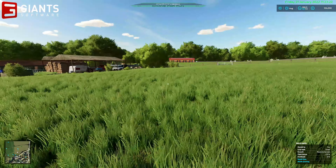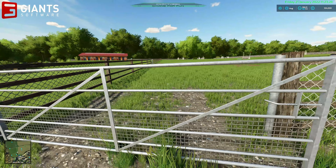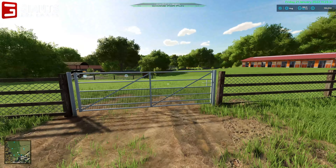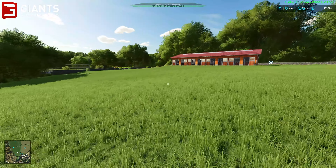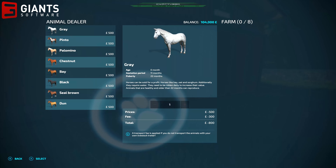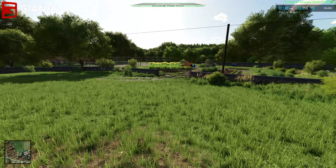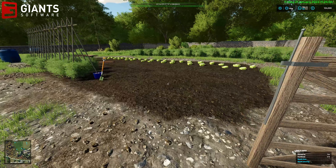Going through this paddock here, past the gates — there's a show jumping course. This must be the equestrian area for the horses. Over here you can have eight horses in your stable. Again, little areas with nice little latch gate sounds.